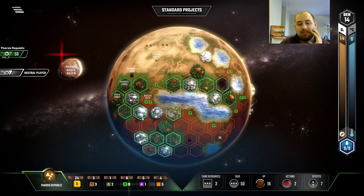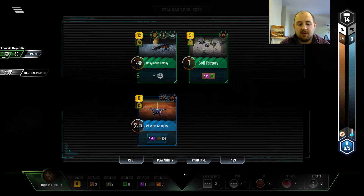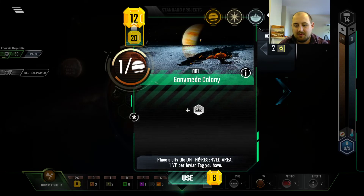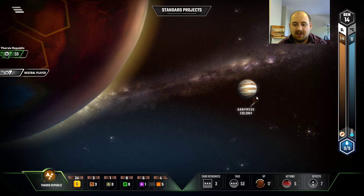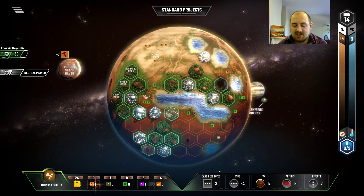I'm going to give up a single point to put a greenery here — I just need to know. Physics complex, okay. It wasn't a good move, but I'm a gambler. I'm sure a lot of you are aware of that. You've got to take the risk on the cards, you know?